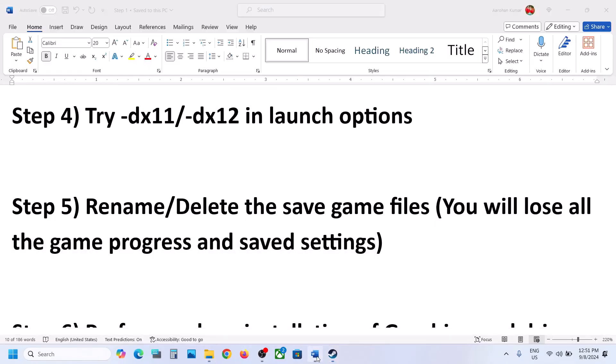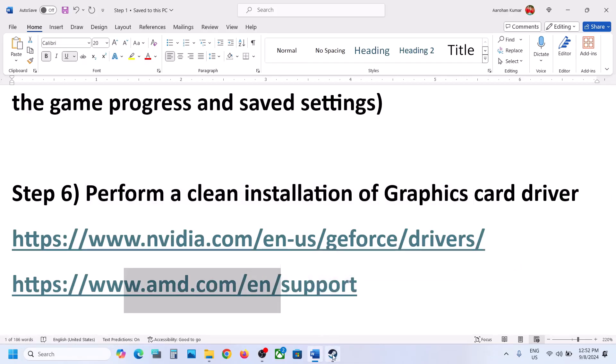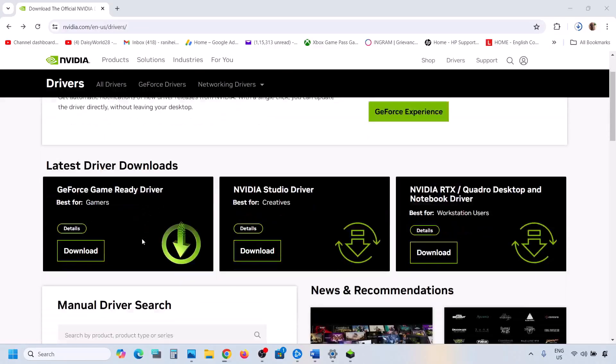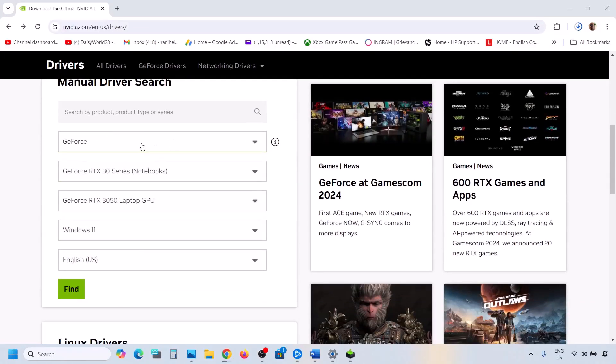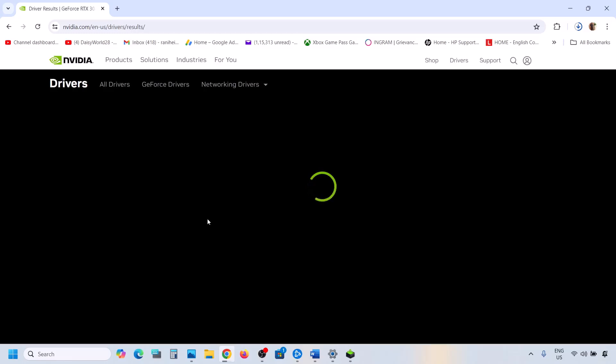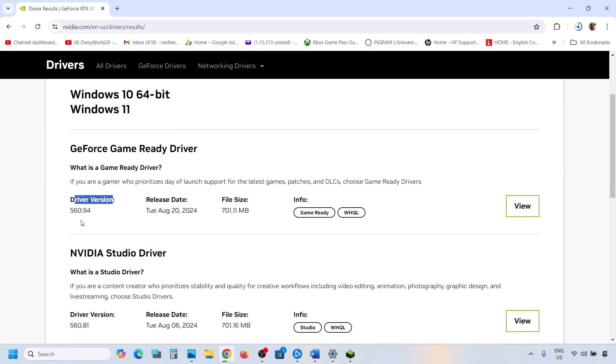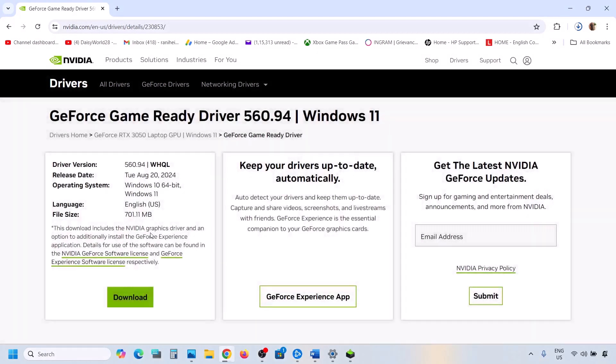The next step is to perform a clean installation of your graphics card driver. If you have an NVIDIA card, go to the NVIDIA website; if you have an AMD card, go to the AMD website. On the NVIDIA website, select your graphics card series and model, choose the correct operating system, and click Find. The latest driver will appear at the top — currently version 560.94. Click View and then Download.